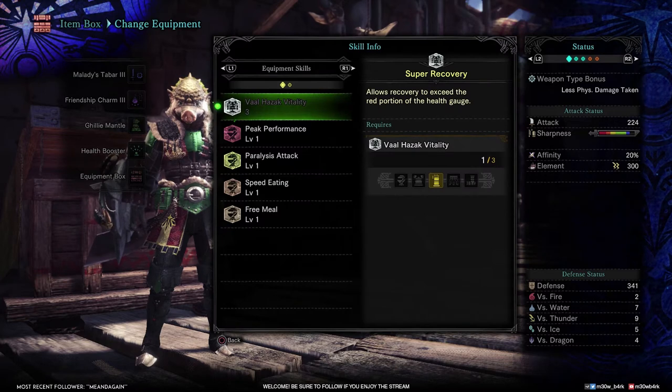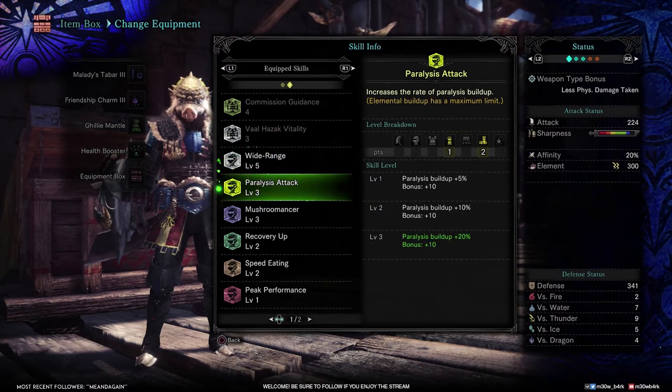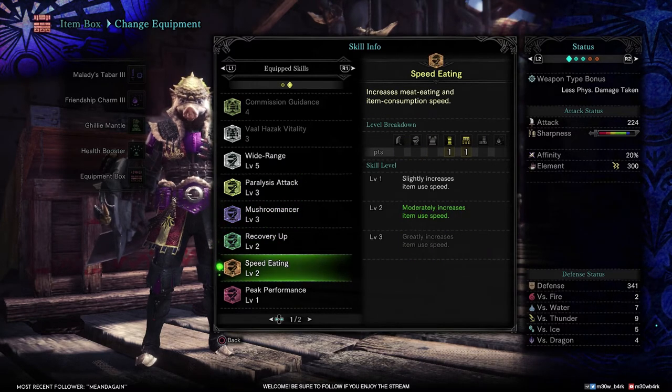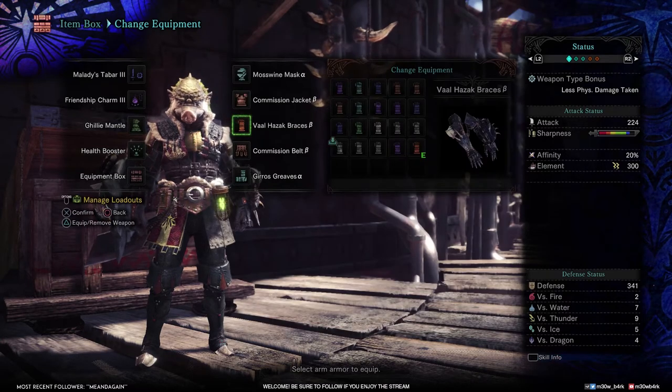With all of these and the decorations — can't forget the decorations — we get these skills: Wide Range Level 5, Provisions Level 3, Mushroom Maniac Level 3, Recovery Up Level 2, Speed Eating Level 2, Peak Performance Level 1, and Free Meal Level 1.